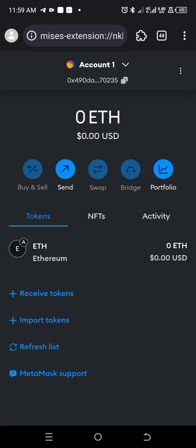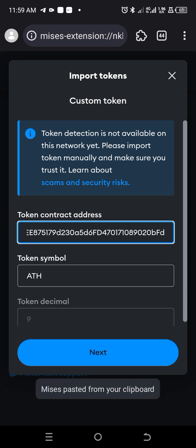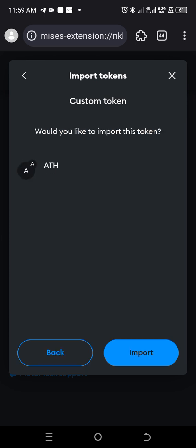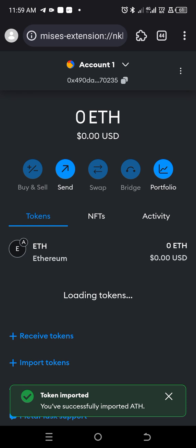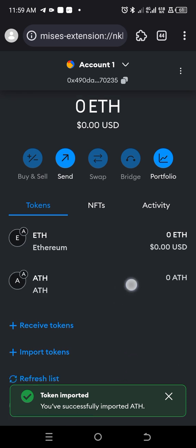All you simply need to do is click on 'Import Tokens.' Then you copy the token contract address that I'm going to put in the description part of this video to add to that network. Then click on it — it automatically populates. Then you click Next. Click Import and that's it. You now have the Aten network on your Metamask.